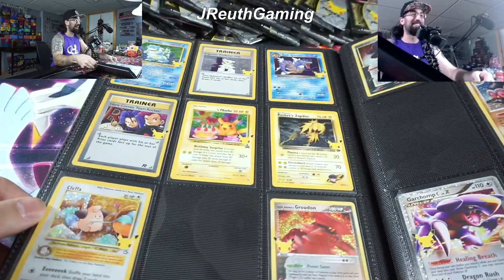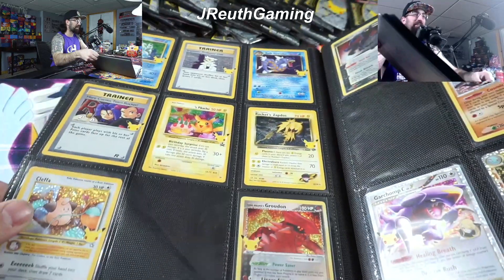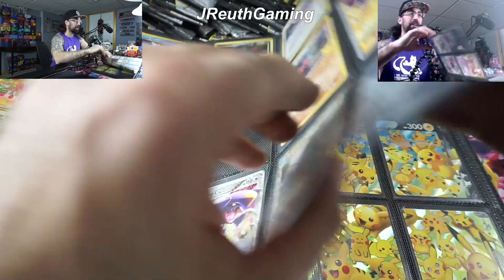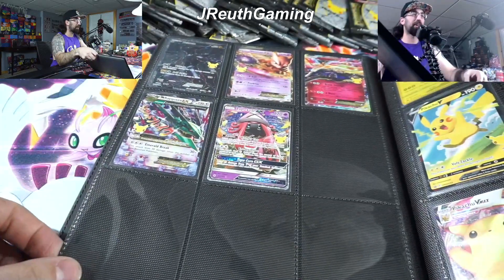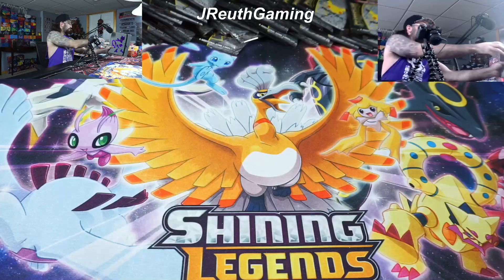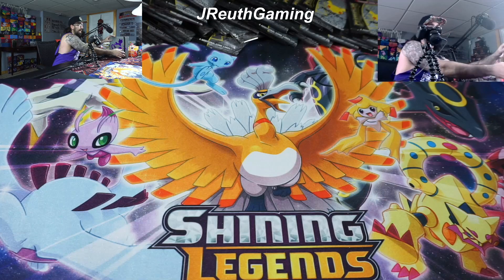Minus two cards: Gardevoir EX and the Shiny Magikarp. Actually I think Shiny Magikarp's here - yes. And then the Gardevoir EX card is there. This is just the last page. All the other pages are just the Black Stars, the promos and whatnot that came out, and just duplicates. So let's keep that in the background.